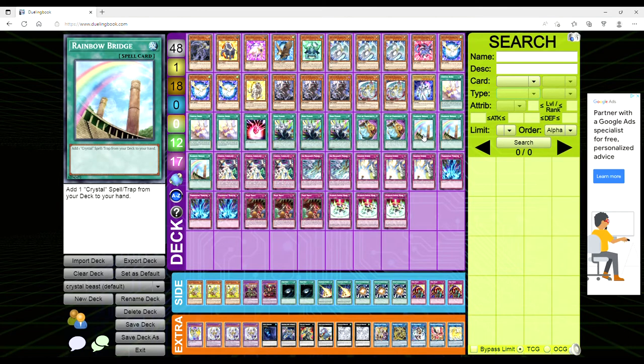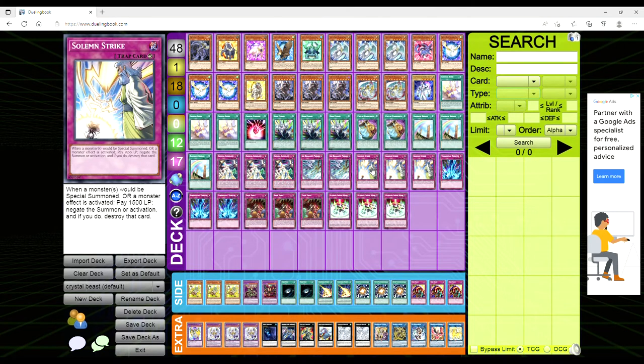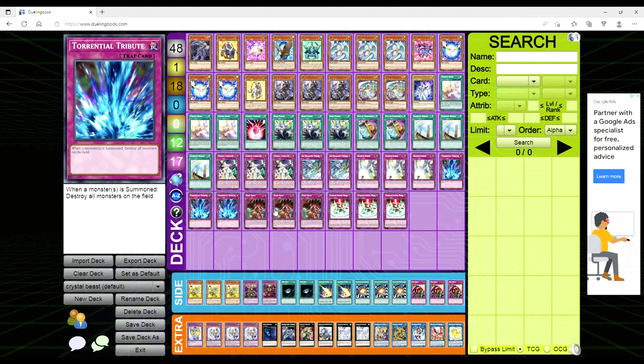For the spells, we're playing three Crystal Bond, one Crystal Paramus, three Neos Fusion, two Prosperity, three Rainbow Bridge — which lets you add a crystal spell or trap from your deck to your hand and it's not once per turn, which is busted.